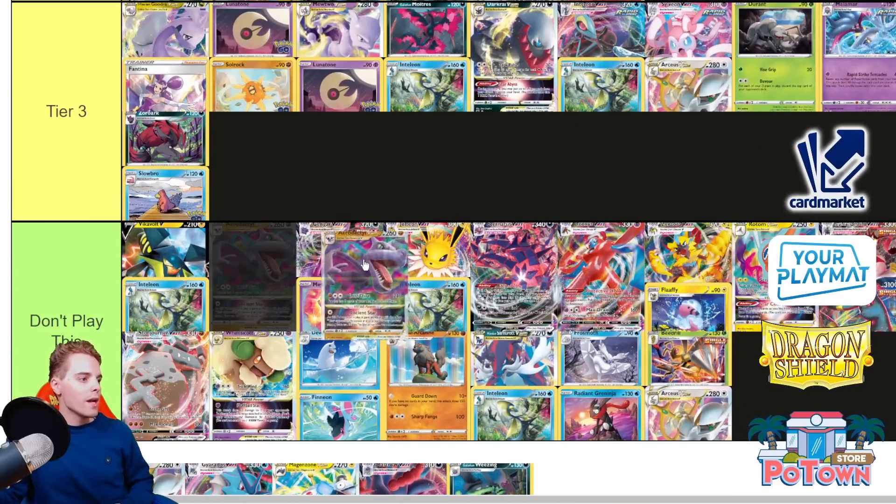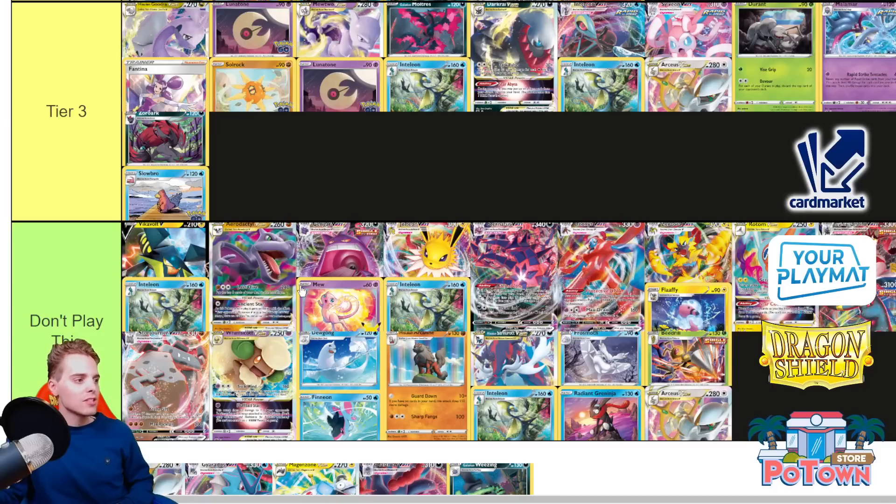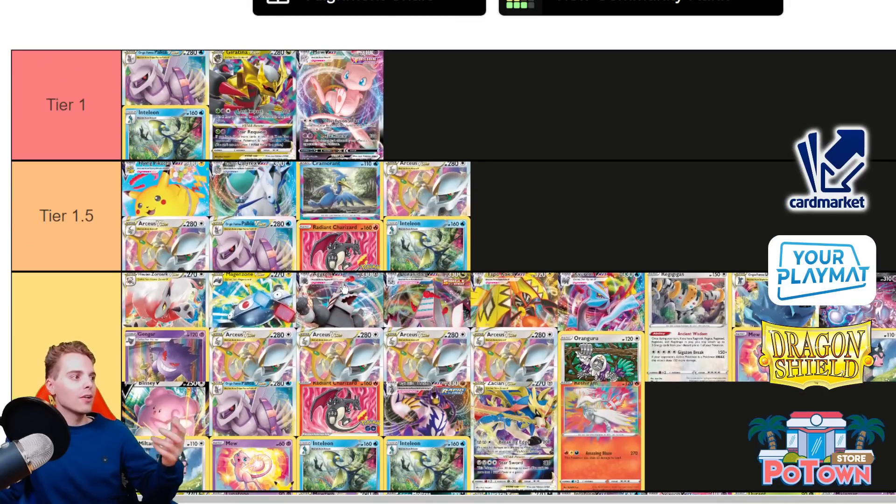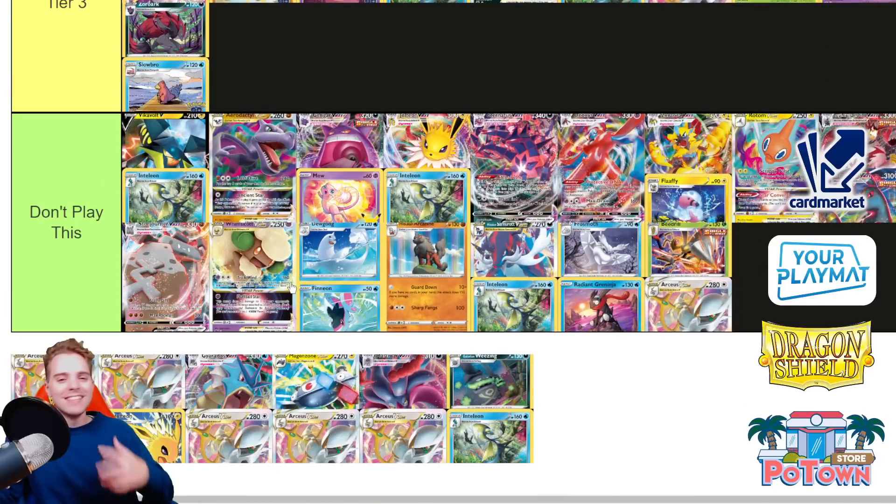Aerodactyl — I have no way to make a successful Aerodactyl list. It has too low HP at 260. Its VSTAR is cool because you put a marker on yourself, meaning if this guy survives, all of the opponent's abilities with rule boxes are shut down — pretty much a Path to the Peak that can never go away unless you get KO'd. But the problem is if you do this on turn two, the opponent probably already has answers to knock you out. 260 is tablet-tablet KO, Choice Belt-tablet KO, or with a full bench Palkia can do some stuff. Giratina can also one-shot you.